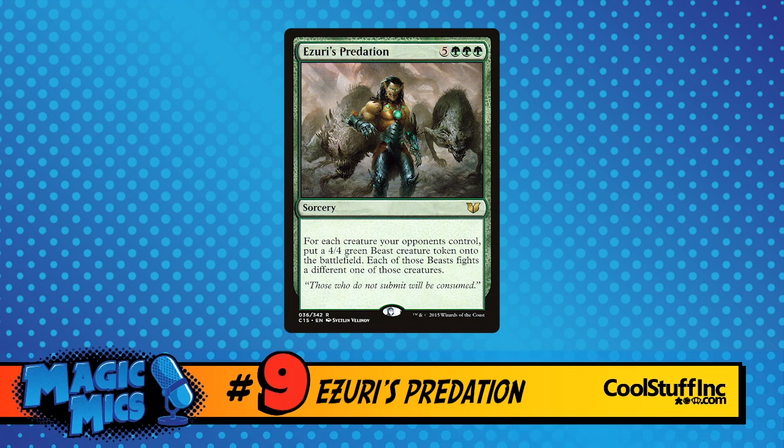Green's way is to fight — to have creatures fight each other. We've seen smaller scale versions, but this is done on a massive scale. My number 9 is Amulet's Predation from Commander 2015. It's a sorcery — pallus and 3 green, which is not hard for green to do. For each creature your opponents control, put a 4/4 green beast creature token onto the battlefield. Each of those beasts fights a different one of those creatures. It's very unconventional — it's not a mass bounce, not a wipe as we know it. But if you're playing things that are 4 or less toughness, they're dying. Everything just spawns a beast and they go at it.